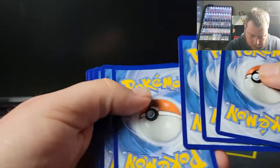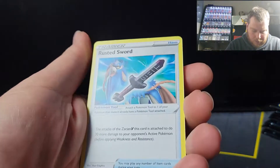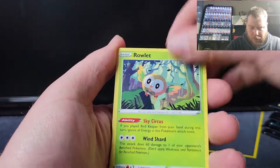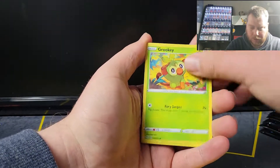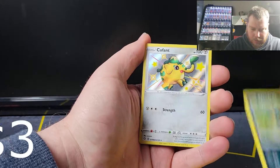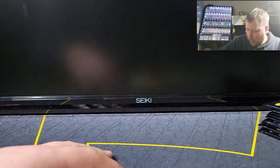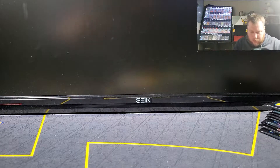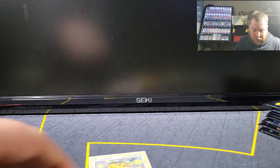Jeez, look at the cuts on these. Some cut uncommons there. Roll it — Trapinch, really close to the camera — Grookey, Spinarak, Coupfant, and Celebi. I need some sleeves, that's what I should get. So we got our first baby shiny of the box — it's like two or three baby shinies per ETB.